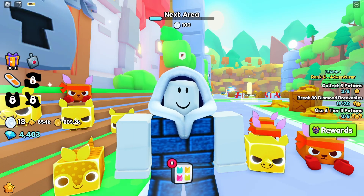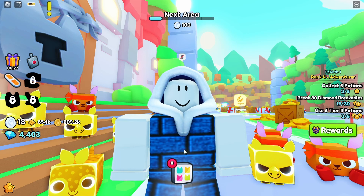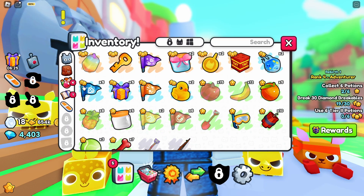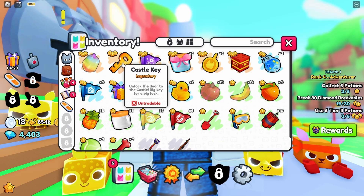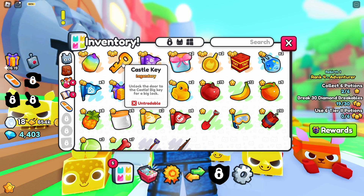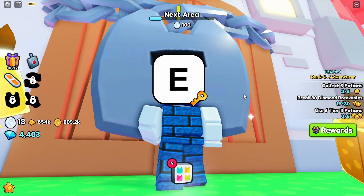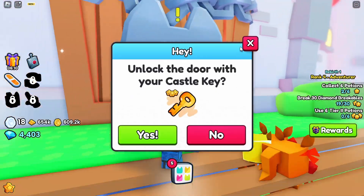Hello everyone, welcome to another Roblox video. Today I'm playing Pet Simulator 99 and I'll be talking about the castle key. If you look here, it is a castle key — it's legendary. It unlocks the door to the big castle. This is what it looks like, and to get it you need to unlock this door.